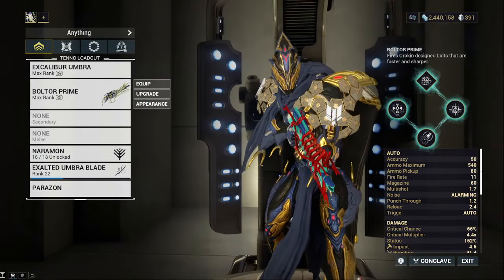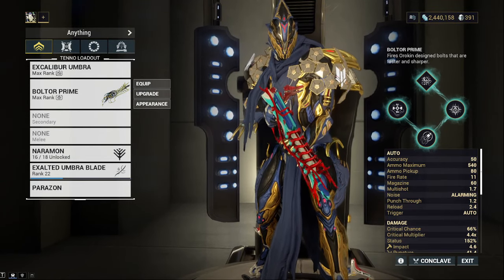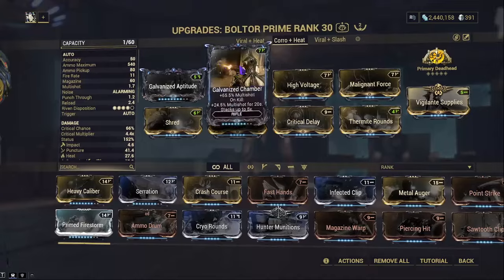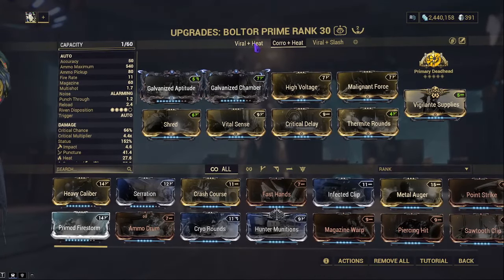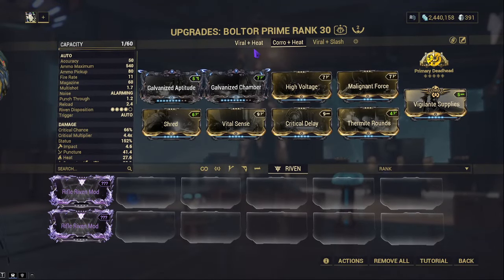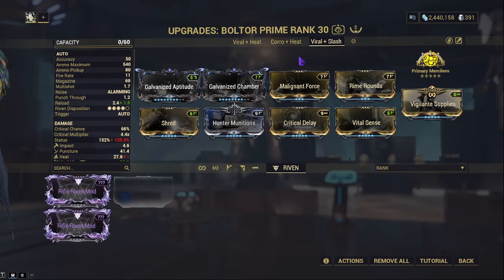These incarnate weapons are not exactly new-player-friendly, so not every build will be easy to access — some require farming, and some are locked behind certain events. I also don't have a Riven; I have Rifle Rivens but keep getting anything except the one I need. That said, I have three builds for today: Viral Heat, Corrosive Heat, and Viral Slash.